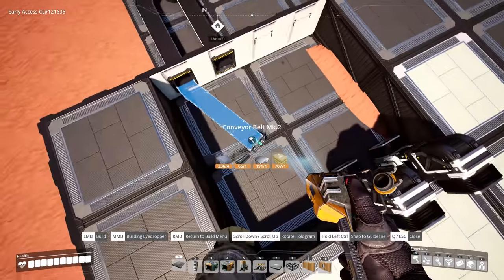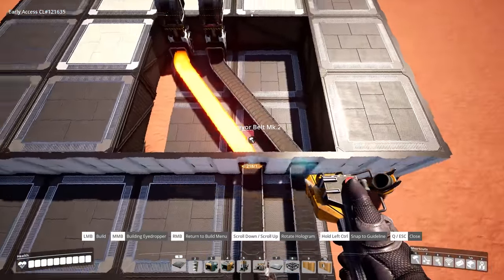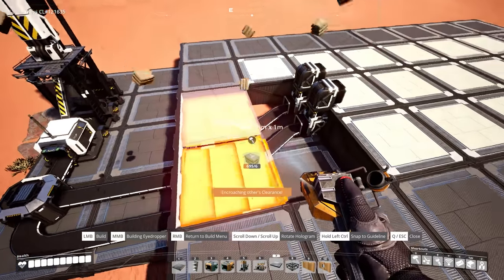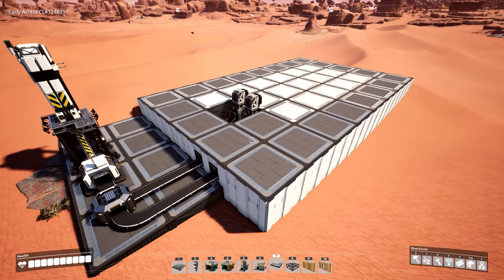If you want to take the time to belt these up so that everything's at a perfect 90 degrees, feel free to do so. What I need to do is just make sure that those connect to each lift, and then we can go ahead and enclose this space. Now we're ready to get the actual project truly underway.